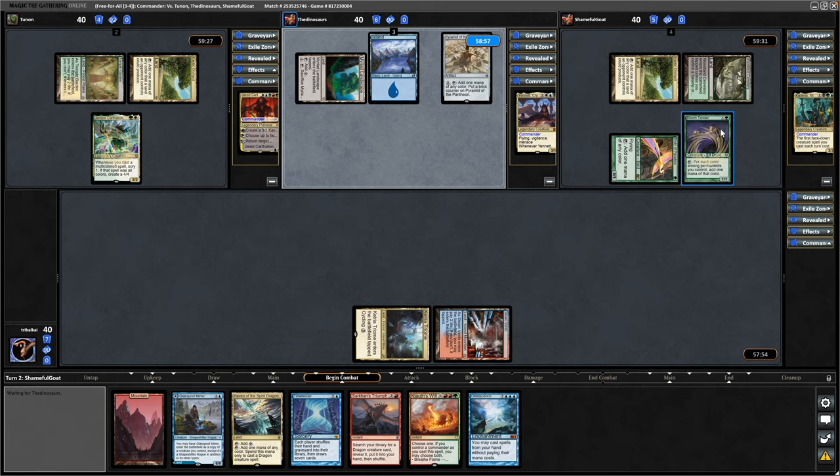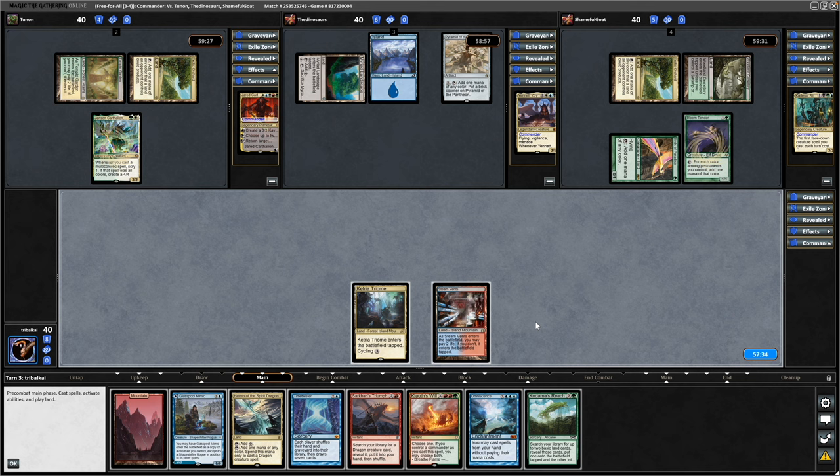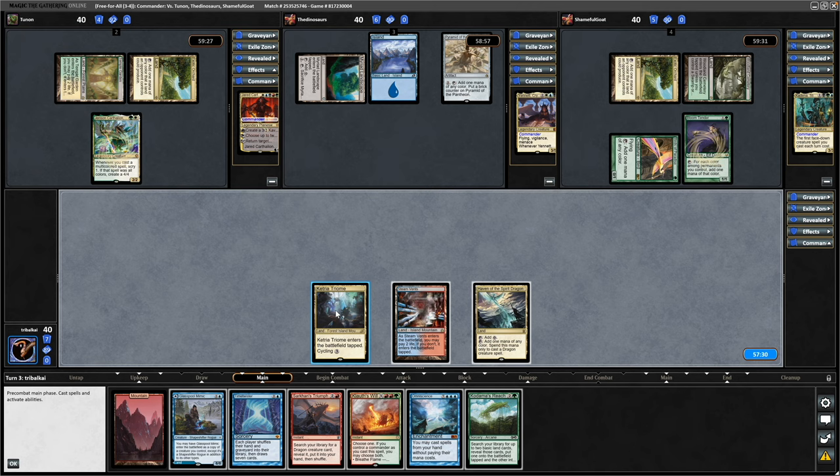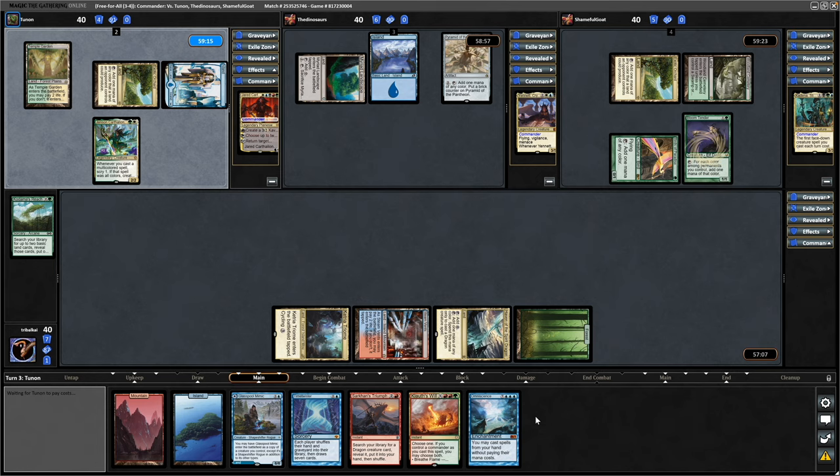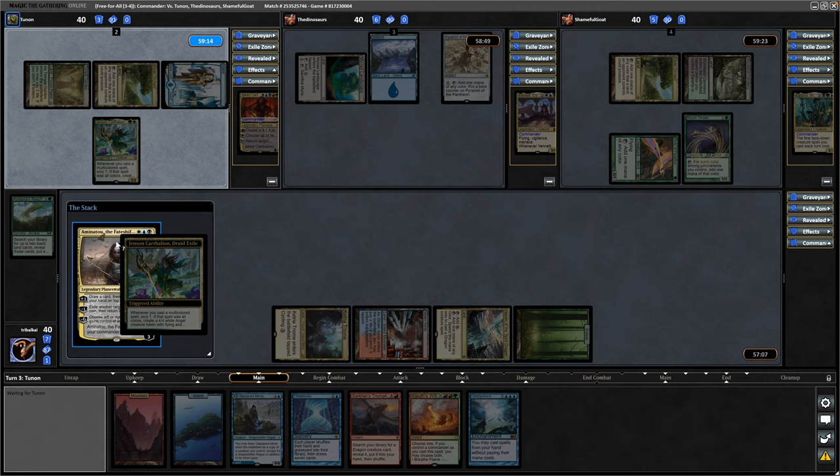Yannette throws down Pyramid of the Pantheon, and it's more ramp with a Bloom Tender for Kadena. We're going to go for the Time Twister. We draw into Kodama's Reach, so I'm actually going to play the Kodama's Reach here. Might be able to keep this hand in the end. We can go for Sarkhan's Triumph and get the Goldspan Dragon — start ramping with that, maybe. Looks like this might be Super Friends. Aminatu the Fate Shifter for Jared, and that will scry them thanks to Jensen.